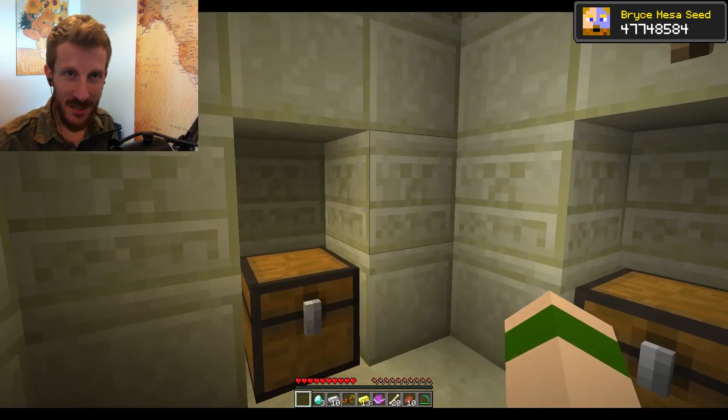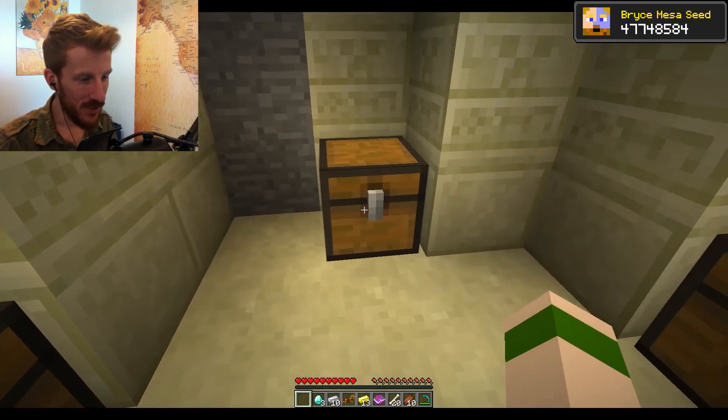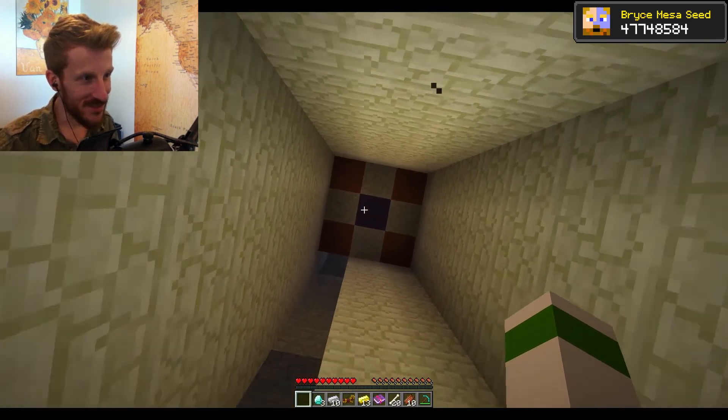Other than this temple providing you with a little safety and an immediate structure right off spawn, you end up with three diamonds, 10 bars of iron, some golden horse armor, 13 gold ingots, an enchanted book — it's Bane of Arthropods 4, not the best but tremendous when you're just starting out — 20 bones great for starting your farm, 10 zombie flesh, and four chests.